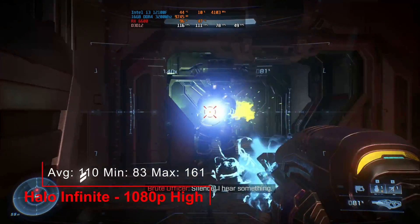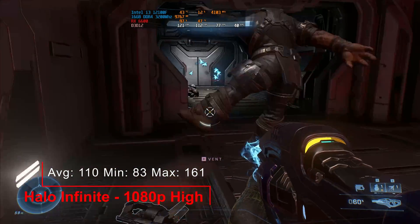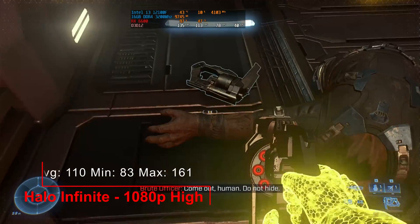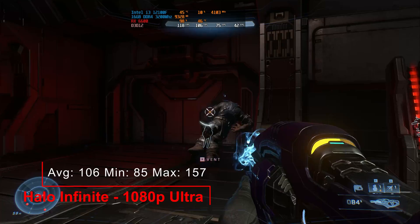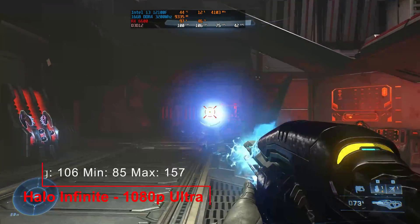Our second game, Halo Infinite. 1080p high: an average of 110, a minimum of 83 and a maximum of 161. 1080p ultra: an average of 106, a minimum of 85 and a maximum of 157.